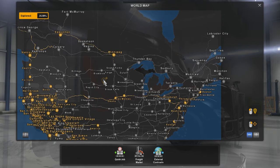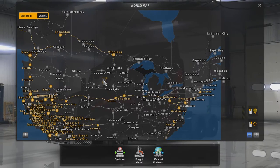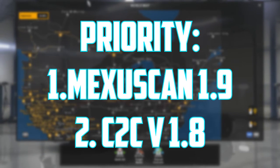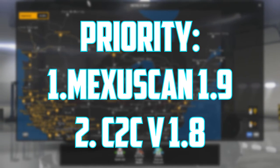I have another video explaining what's all new in the newest version of that, and you can go check it out. I'll leave a link in the description to go get that map mod. There is a priority — you need to make sure that MexusKan 1.9 is first and Coast to Coast is second.